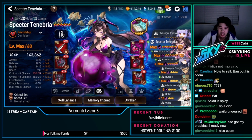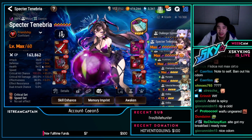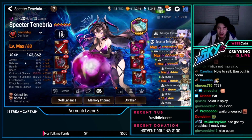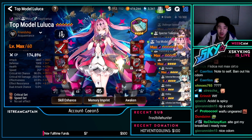Spectre — standard build except speed/crit instead of speed/immunity. 4k attack, almost 196 speed, 100% crit chance, 285 crit damage. That's actually really nice Spectre.